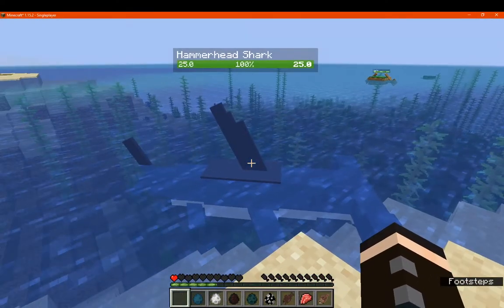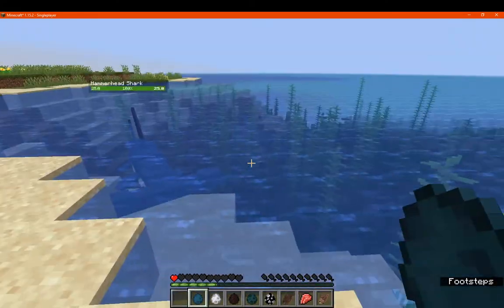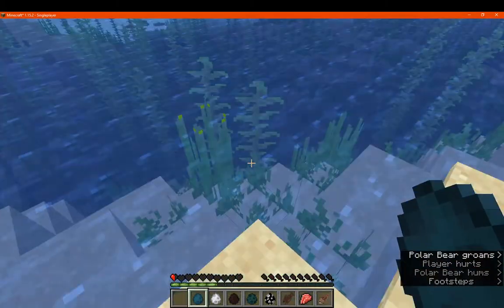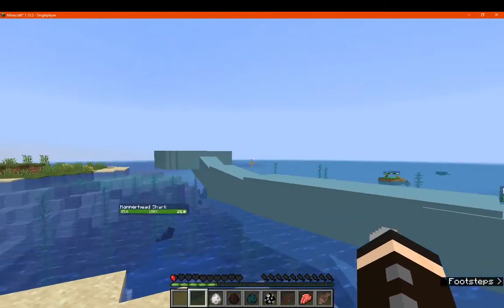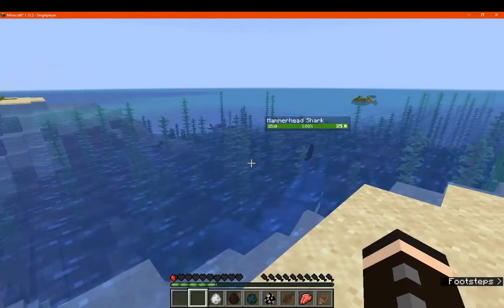Let's look at our hammerhead shark with 25 health. I'm not going to try and work out player damage, obviously. You've got the narwhal with 30 health and quite a large scale difference to the hammerhead.